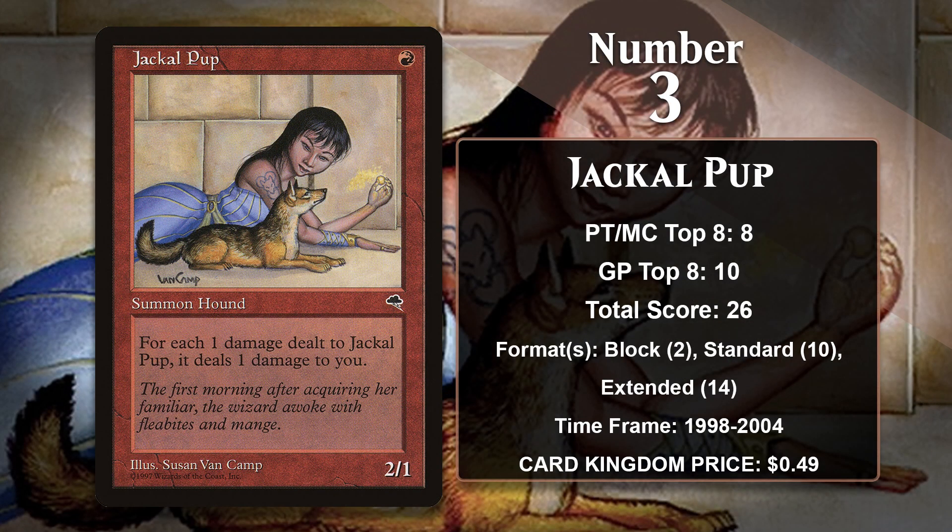At number 3, it's Jackal Pup. In terms of raw power, Jackal Pup is, for the most part, worse than the other cards on this list — after all, it's a 1-mana-2-1 that comes with all downside, the same downside we saw in Fire Drinker Sater but without the upside of Fire Breathing. However, in the days of Jackal Pup, they just didn't print 1-mana-2-1s without downsides, apart from Savannah Lions. Context is important: there weren't other 1-mana-2-1s for red aggro decks to utilize, and the downside was less significant since aggro decks tend to win quickly and didn't care about taking damage from their own Jackal Pup. Believe it or not, Jackal Pup was the premier 1-drop for red decks between about 1997 and 2004, featured in mono-red aggro decks in block, standard, and extended. It's highly unlikely to ever gain points again, but it certainly had a big impact on the game back in the day.